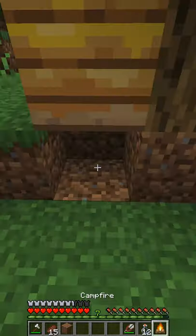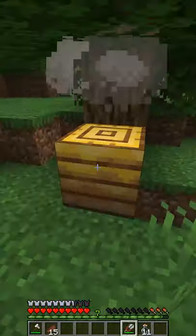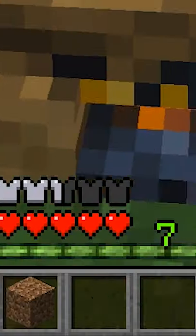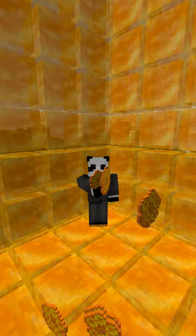Once you find one, place the campfire underneath the beehive. This will prevent the bees from attacking you when you steal their honey. Now you can right-click the beehive with your shears to get honeycombs, which you can use to make your own beehives, or right-click it with glass bottles to get honey, which you can use to make honey blocks. And you're set! Only one question remains.